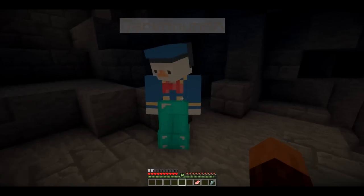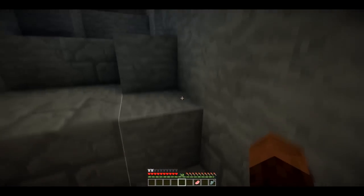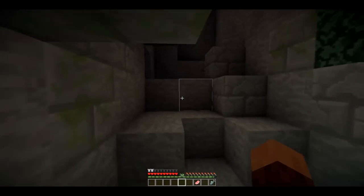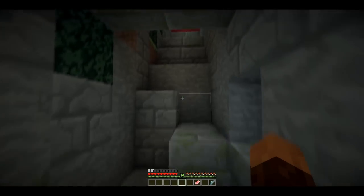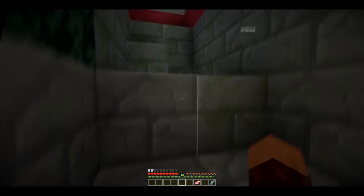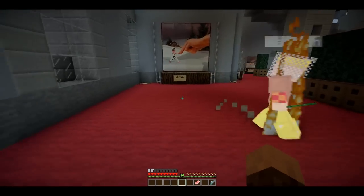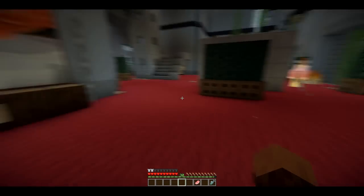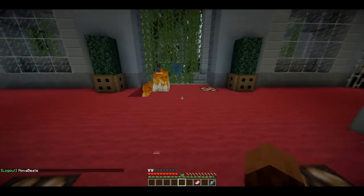If you start off with twelve players, there'll be mobs on here — creepers, spiders, the usual stuff. But as each player dies, the mobs get more and more difficult. Their difficulty goes up — they do more damage and they take more hits. Not so much spawn rate, but their hit points and how much damage they do to you increases.